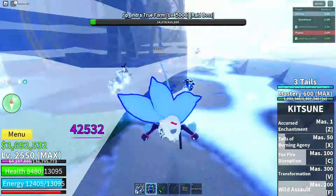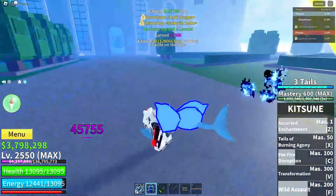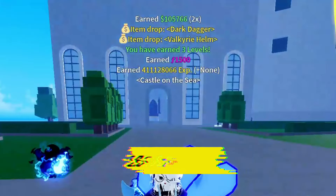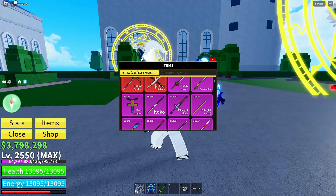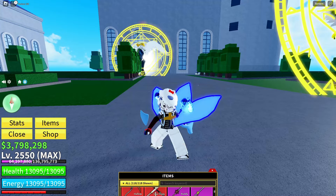When you finally emerge victorious — and I know you can do it — Ripindra true form will drop the coveted dark dagger. Equip it like a boss and get ready to unleash its power on your enemies.